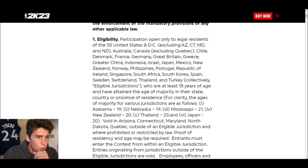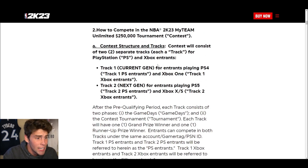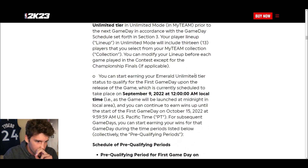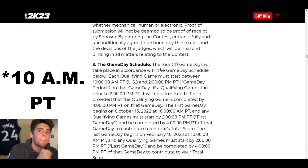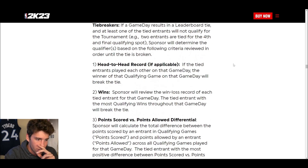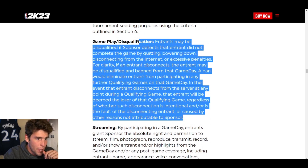If you live in Arizona, Connecticut, Maryland, or North Dakota you will not be able to compete. Current gen and next gen requirements are similar to last year — you need Xbox Live Gold or equivalent. The qualifier starts at 12 AM Pacific, 1 AM Eastern, noon Central. You get four hours to rack up as many points — basically as many wins — as you can.